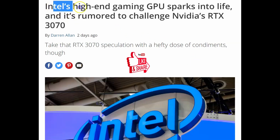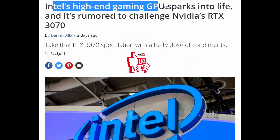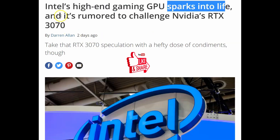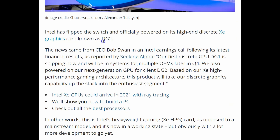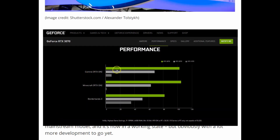Check this out — Intel's high-end gaming GPU sparks into life, and it's rumored to challenge NVIDIA's RTX 3070. This article talks about the Intel XE DG2, in other words the second generation of their XE graphics card, and how it might challenge the RTX 3070 — which is awesome because we know the 3070 has amazing performance.